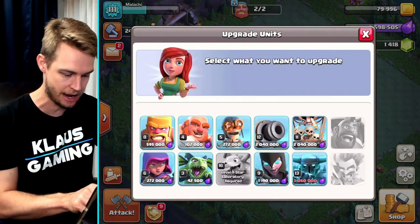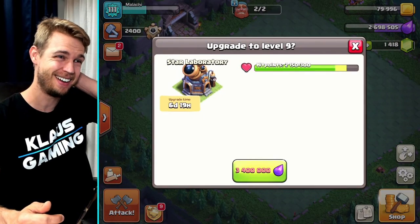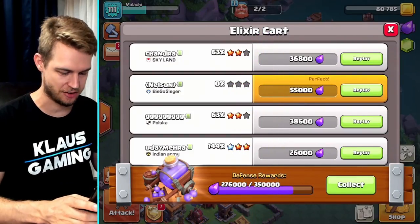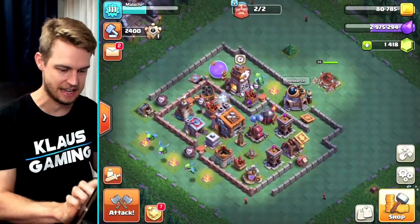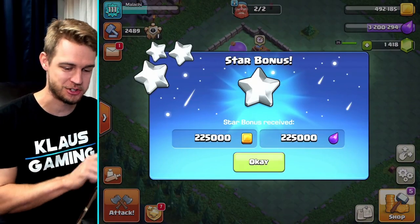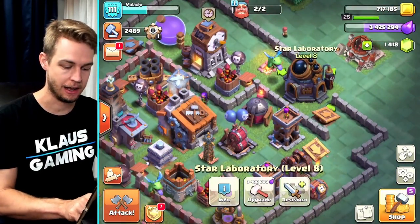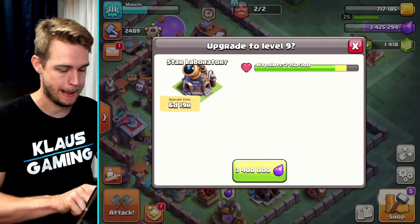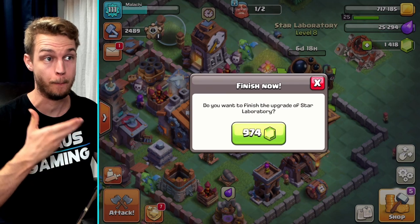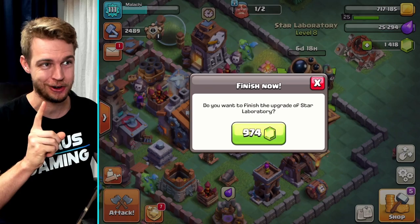And spend basically the rest of my gems because I've got no other way to speed up buildings, except for one — but I'm not going to waste that now because I have a longer upgrade coming. So let's go ahead — drop that 974 gems — bam. And this thing gets an upgrade again. Builder hall 10! So now let's upgrade. Of course we need the elixir. This is why I saved this rune — so 4.6 million. Let's upgrade this baby dragon, and I have a book of fighting, so there you go.